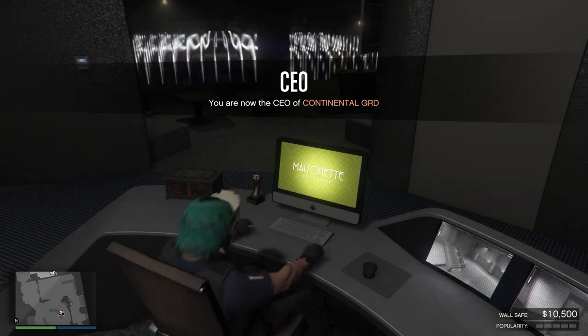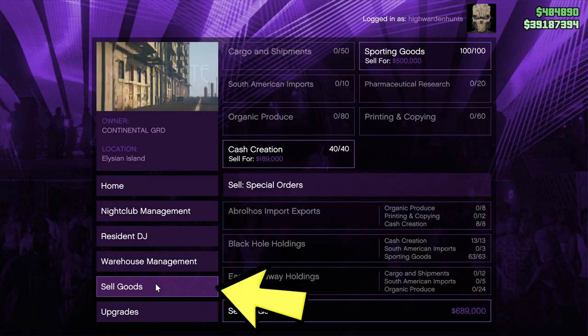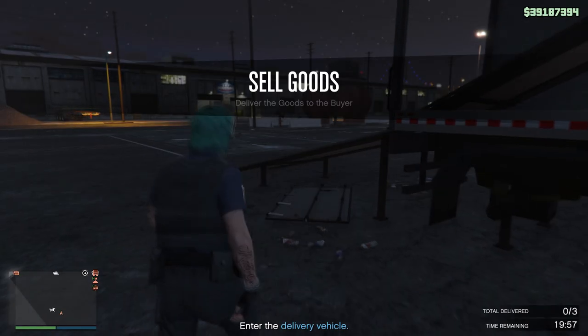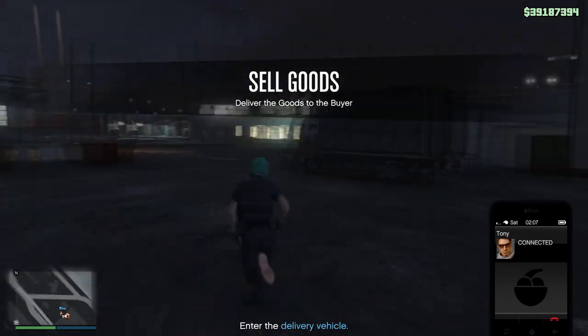In this video I'm going to show you how I got it by completing one sell nightclub mission, and since you can do it in an invite-only session, it's pretty convenient and quick. I'm going to register as a CEO or MC president and interact with the laptop in my nightclub and start the sell mission.